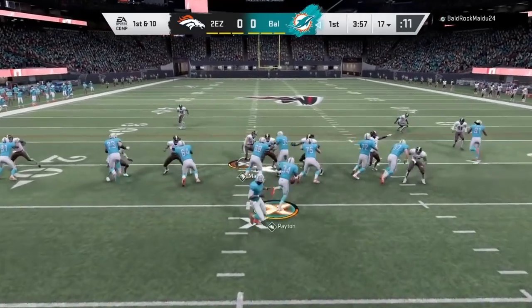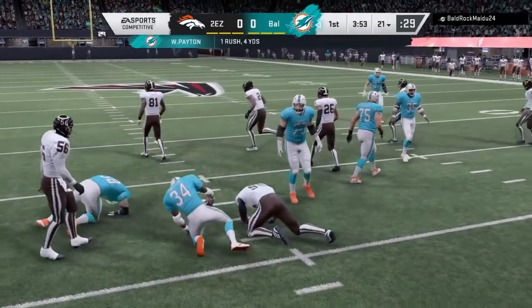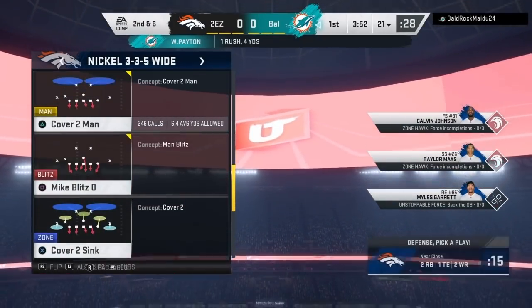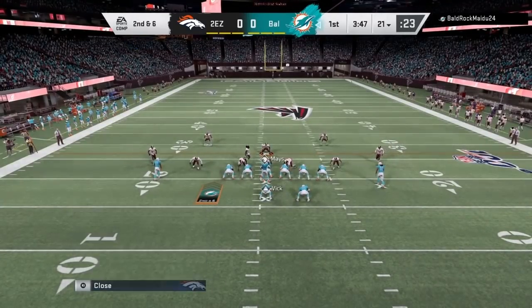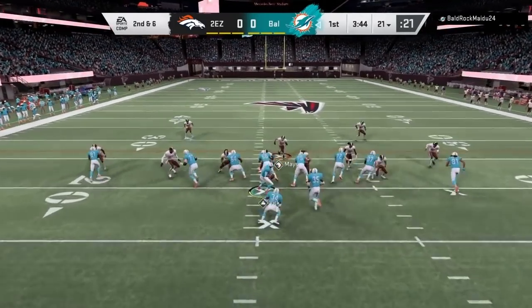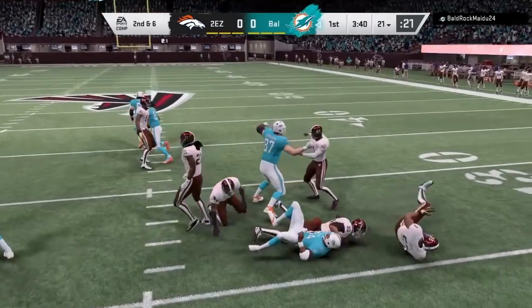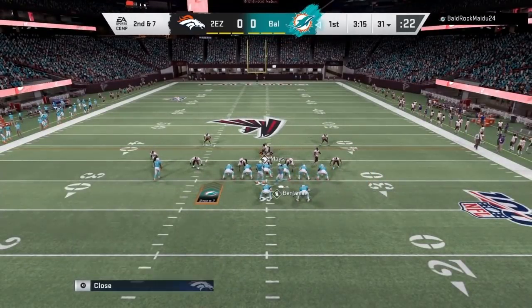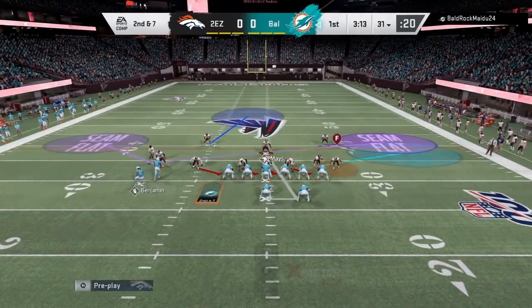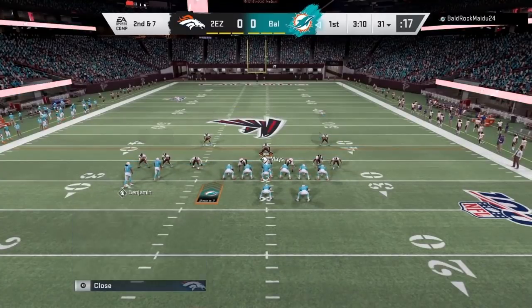Now let's get into this gameplay. The first gameplay is against Baldrock. The game's already started. He's in near close. He likes to run and dive up the middle all game. I'm experimenting with the nickel 335 because I know how to run pinch-buck against it, but this nickel 335 is easier to guard corner routes because you have the safeties down the middle, so you can alternate which side they play.